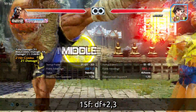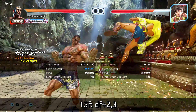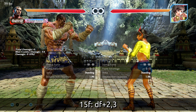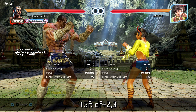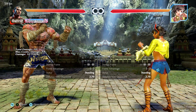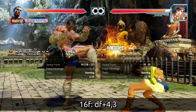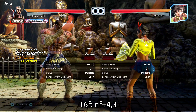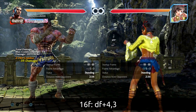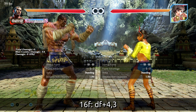At 15 frames, down-forward 2-3 is your basic launcher — causes a crumple stun, but all bread-and-butter combos work. You're really only going to use this as a block punish. It's limited in range, but out here at the edges it can whiff, so you get a little more range out of down-forward 4. Down-forward 4-3 is 16 frames with a bit more range. It's hit-confirmable, so you don't have to let the 3 fly, or you can change it into a different kick that turns mid and gives you plus on block.